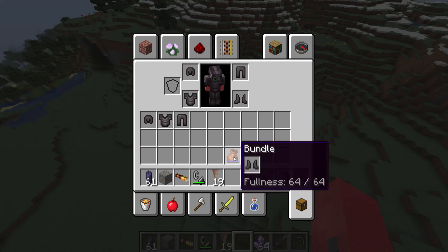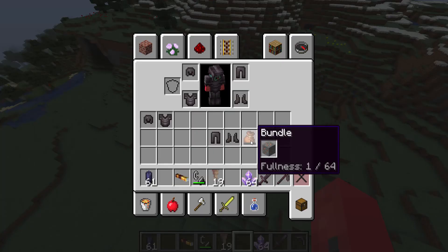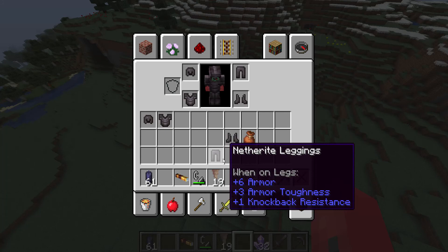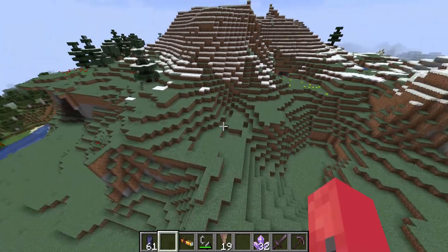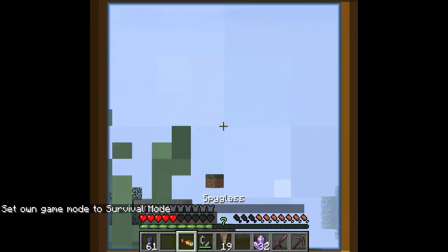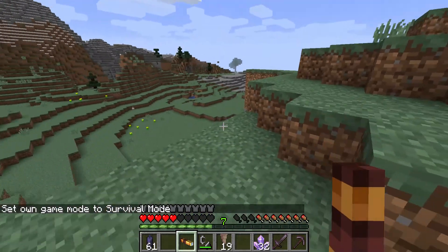How do I put things in the bundle? Oh, you right-click — I see. I need to experiment with this spyglass. Oh, that looks really cool — some really cool sound effects too.